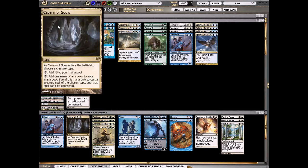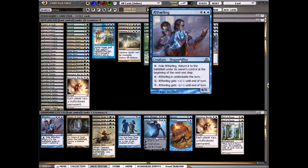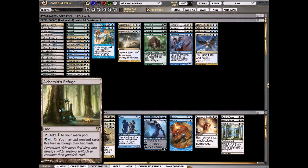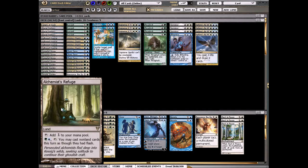Then we have one Cavern of Souls so it can resolve our Aetherling through counter magic — and once Aetherling resolves it's very hard to kill, as you all probably know by now. And then one Alchemist's Refuge, which allows us to cast Supreme Verdict on their turn to kill haste creatures or kill Obzedat.